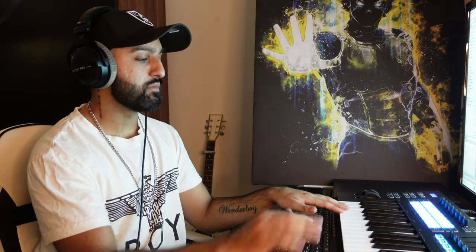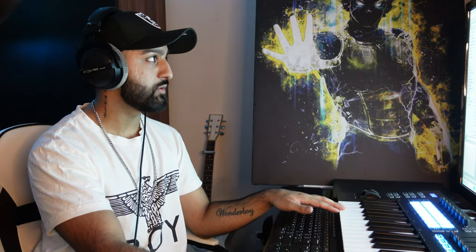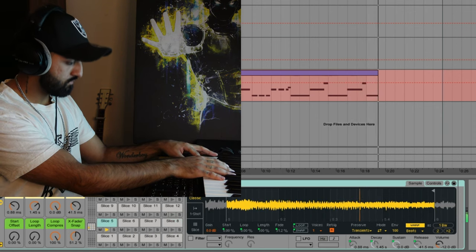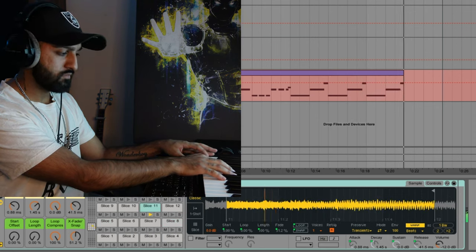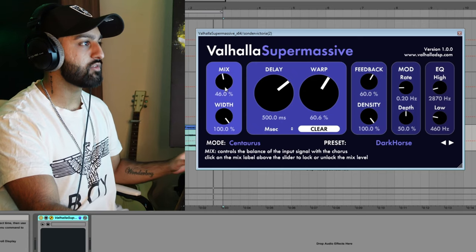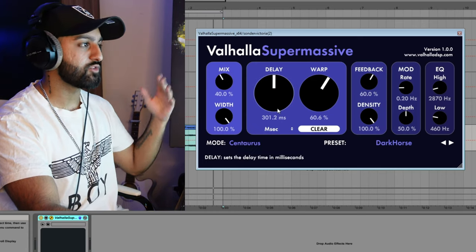I've got the BPM set to 156 and I'm just going to experiment a bit with playing the chops and recording them in, seeing what we can come up with. To make sure you have that cloud rap atmosphere, you've got to make sure there's a lot of reverb and delay, so I'm just putting a Super Massive delay on it and messing around with it to get some really cool textures going.